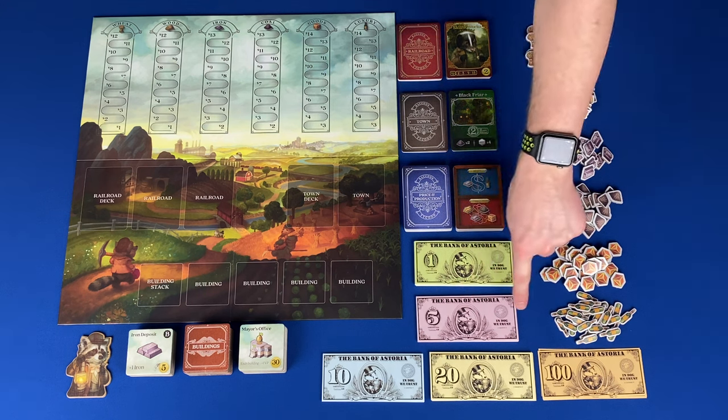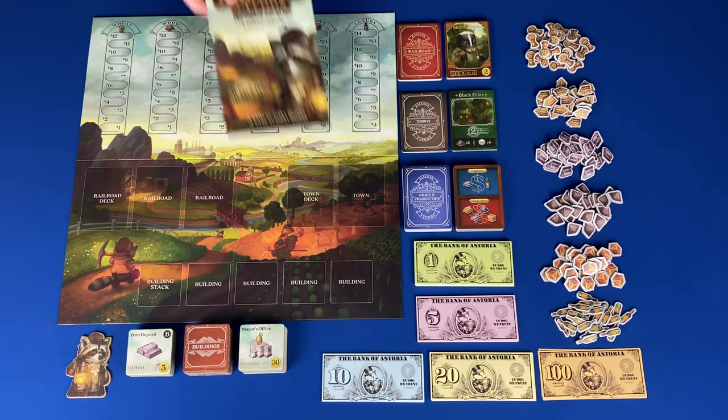Money comes in denominations of 1, 5, 10, 20, and 100. And then finally your rule book.